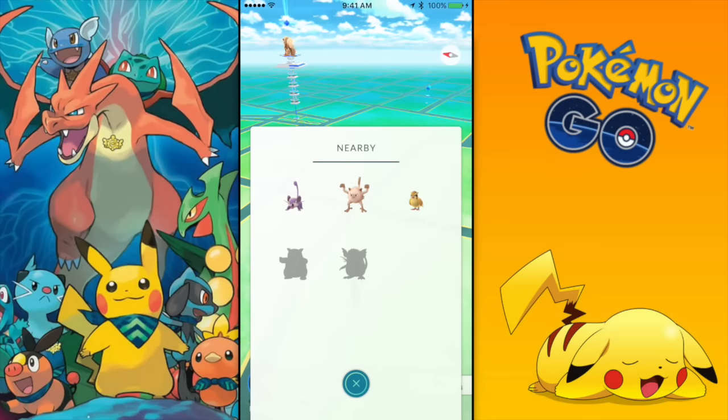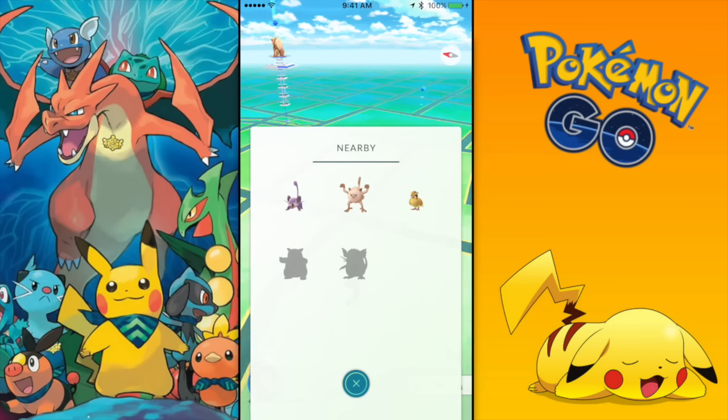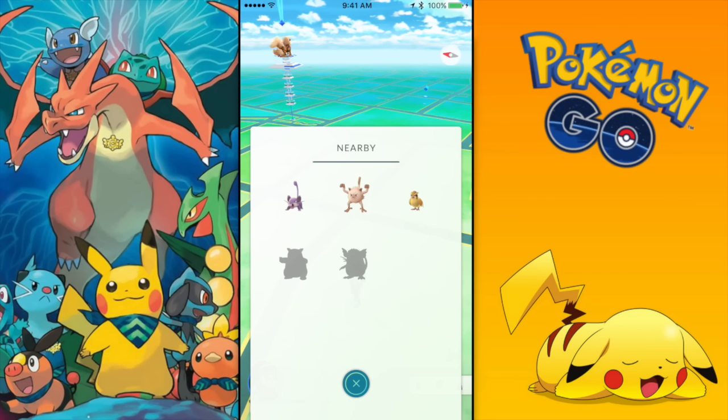Before this update, if you remember, under each Pokemon there were either one, two, or three footsteps, which indicated whether the Pokemon is nearby or far away. But for the past week, those footsteps were glitched — always stuck at three footsteps, not working for anybody. I don't know why they removed it. Maybe they were unable to fix it, or maybe they removed it to work on it and bring it back in the next update.